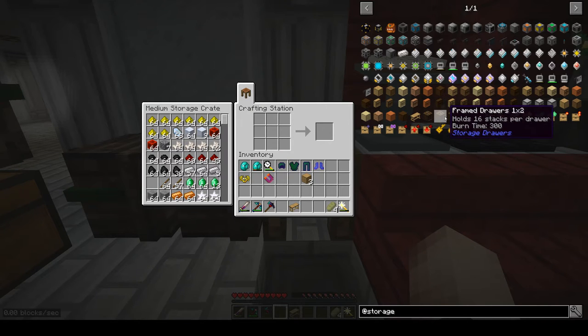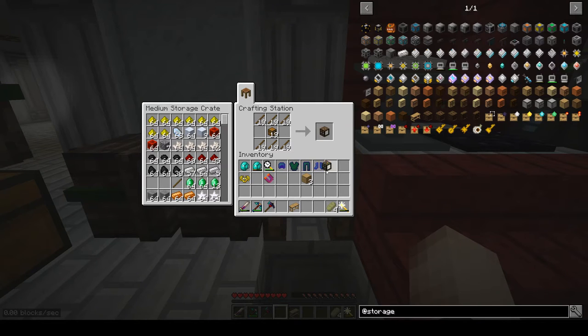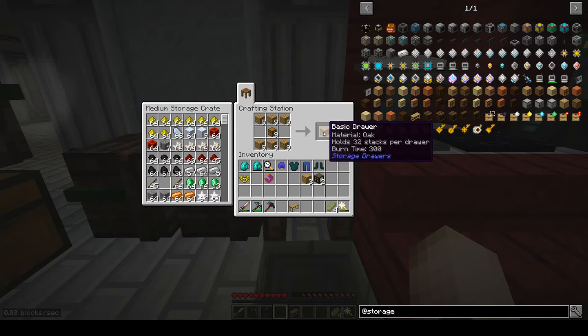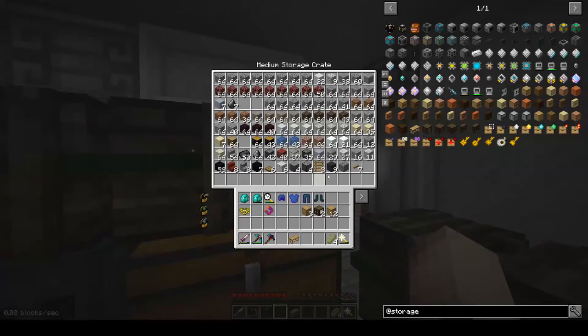We're also going to need some framed drawers in different styles. I'll start with the regular one — let's make two of them. Then we're going to make some basic drawers: one, two, three, four, five, six. I also have one in here and some extras, so let's go play with this. I'll also need some building materials.